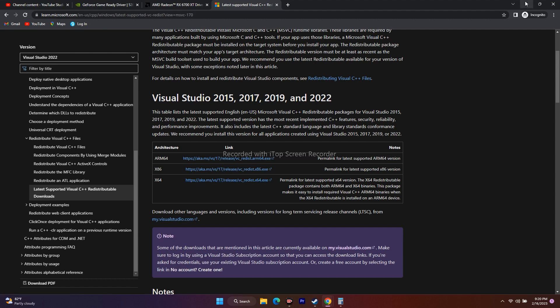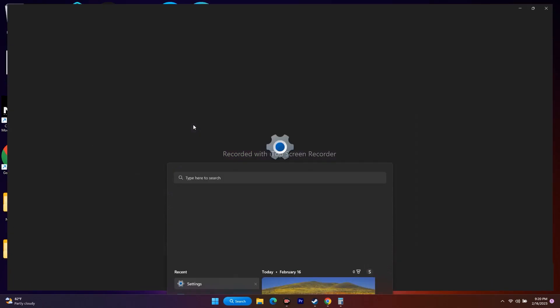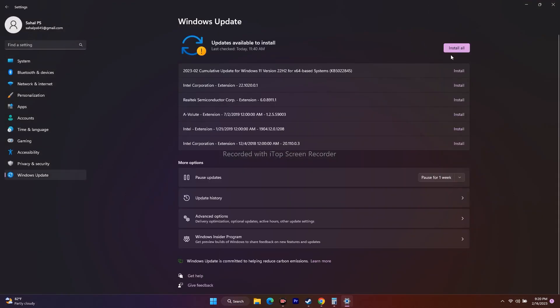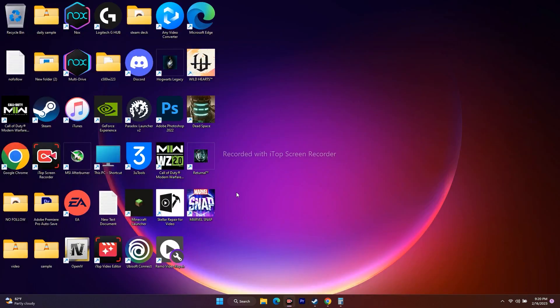Next, update Windows. Go to Settings and click on Windows Update. Check for any available updates, click 'Install All,' and install everything. After installation, restart your PC and try to play the game.